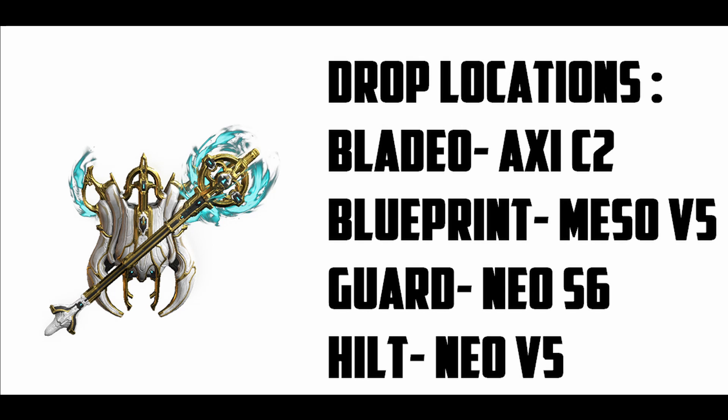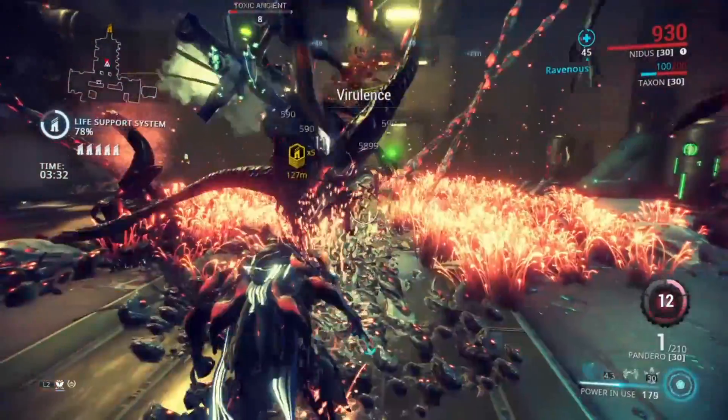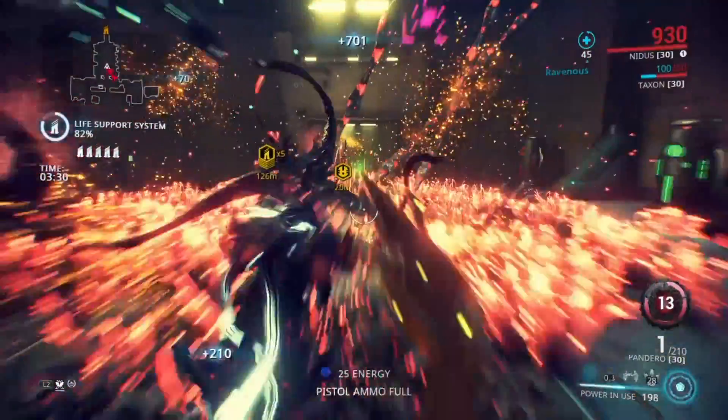The drop locations for Silva and Aegis Prime are: you can get the blade from Axi C2 — I wrote 'blade-o' on my notes, that's probably wrong, it should have been blade, my bad — the blueprint from Meso V5, the guard from Neo S6, and the hilt from Neo V5. Those are pretty much all of the drop locations for Obreon Prime, Silva and Aegis Prime, and Sebares Prime.